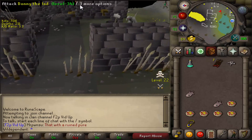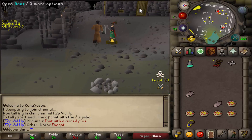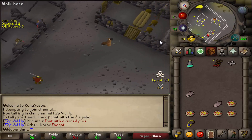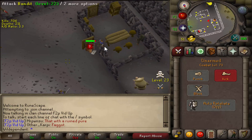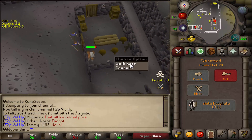Basically you run into the Bandit Camp, which is north of Edgeville, in a free-to-play world, and these guys shouldn't do too much damage on you. If there is a bandit in the store it will attack you — drag it back outside, quickly step in and close the door, and that will trap them outside.